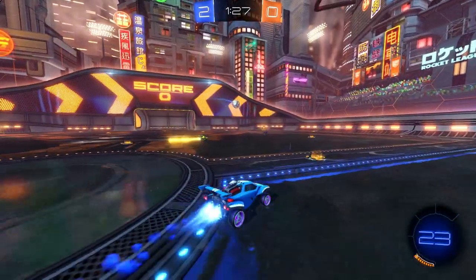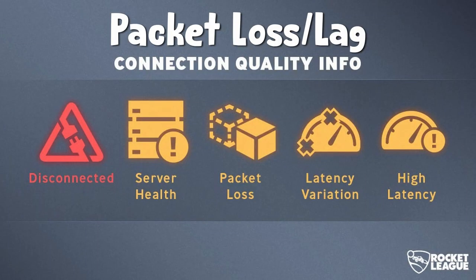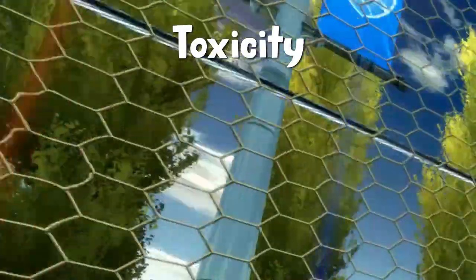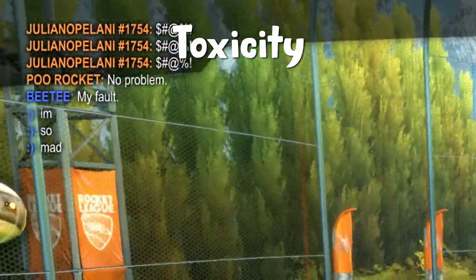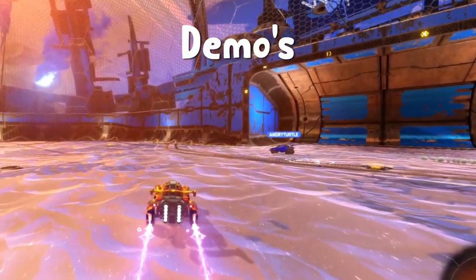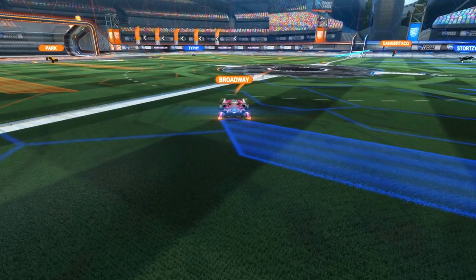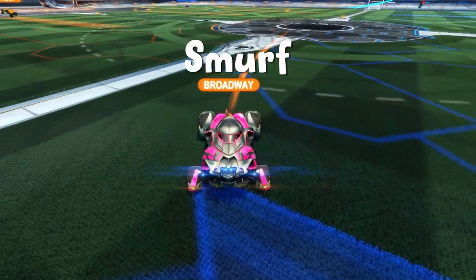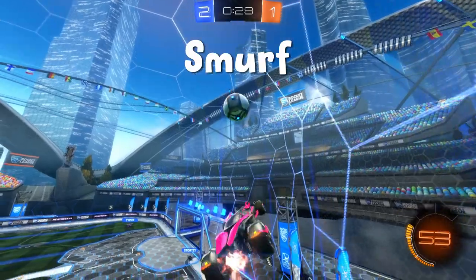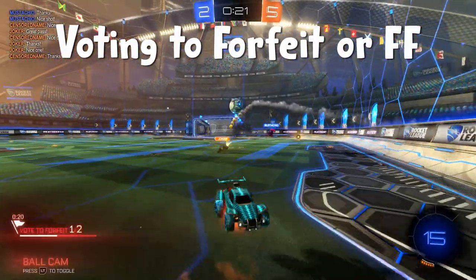But not everything in Rocket League is good — there are some bad things that can and will happen. So you're in a game and you get packet loss, the game's worst way to lag. Then you learn about quick chat, a great way to talk to your teammates, but your teammates are toxic. Yes, Rocket League has lots of toxicity. So you try to ignore all of that and then you get bumped — and worse than that, you can get demoed. Somehow you can deal with all of that and you keep playing, but the other team has a smurf — a veteran player who created an alternative account just to ruin your day and make you feel terrible. So you FF, or vote to forfeit — when you gotta go, you gotta go.